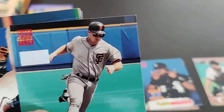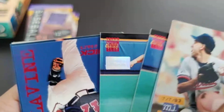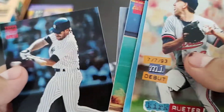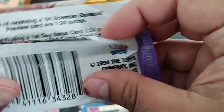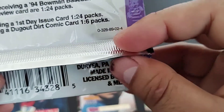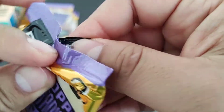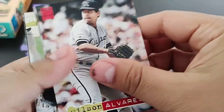Mark Langston, Al Leiter, Matt Williams — two Matt Williams. This one is a first day issue. Tom Glavine quick start. Another wave box. First day issue is 1 in 24, so we got the Bowman and the first day issue — those are the only ones we'll be getting in this box according to the odds.